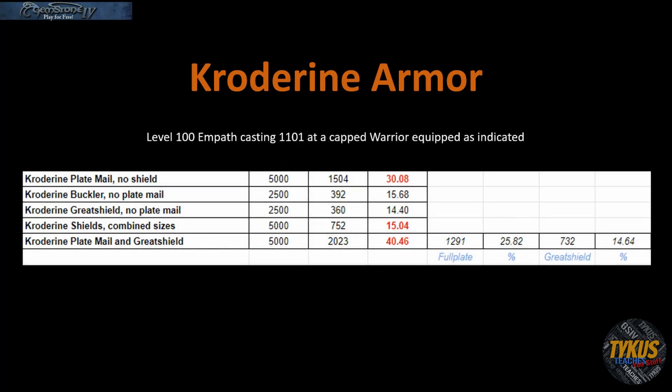On to the testing: I tested both plate mail and shields, and I tested two different sizes of shields to see if it made any difference — which it did not. I tested these using a level 100 empath repeatedly casting 1101 at my capped warrior who was equipped however the experiment indicated.